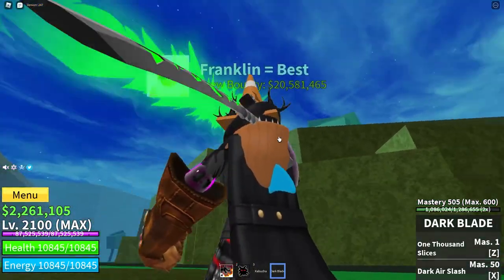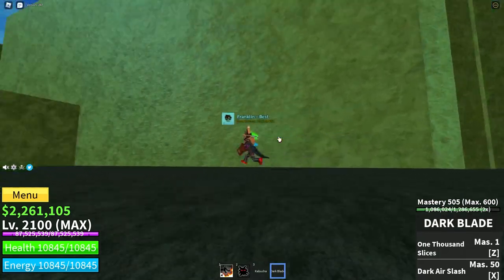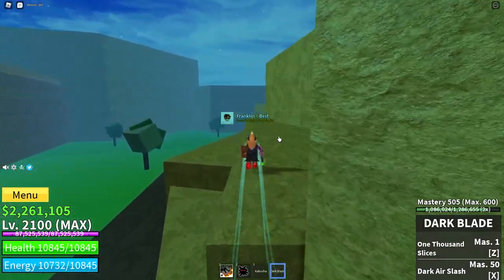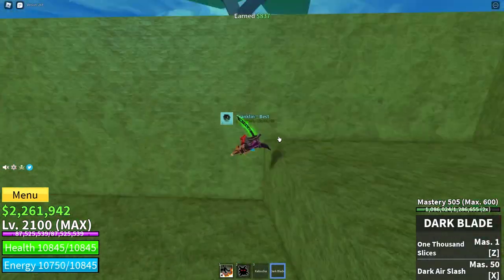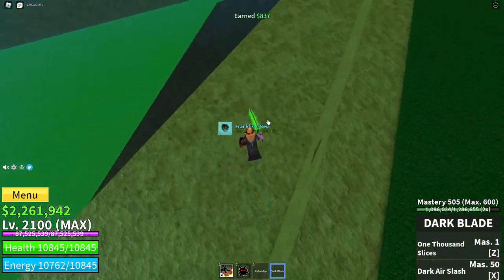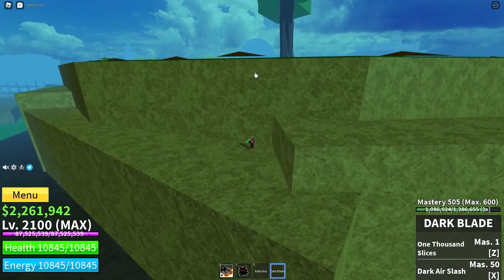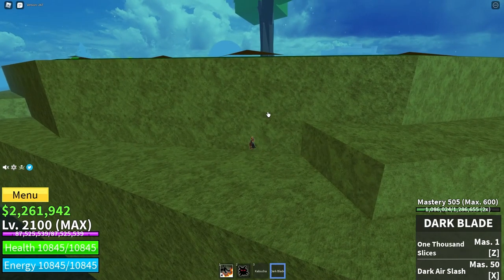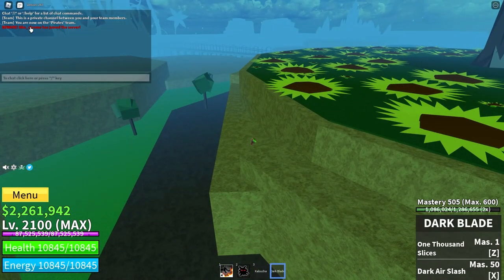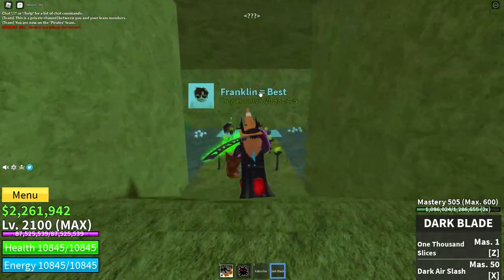Right now I've got Fishman version 2, and all the other three races — Human, Mink, and Sky — at version 3. So all I need to do is finish off Fishman and get it to version 3. I've got 2 million money right here. I'm going to the secret place behind the tree, which you can only get into once you're version 2 of the race by doing a quest in the green zone near the Alchemist, or by talking to the Alchemist.